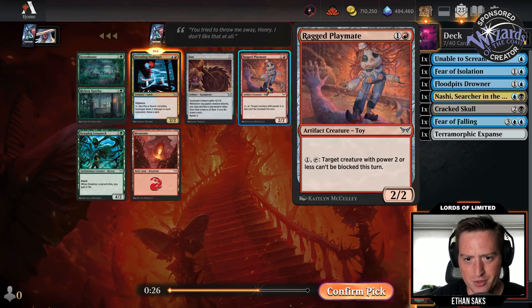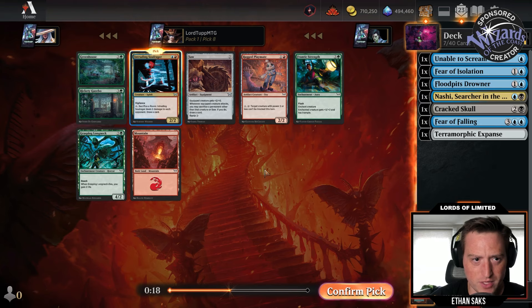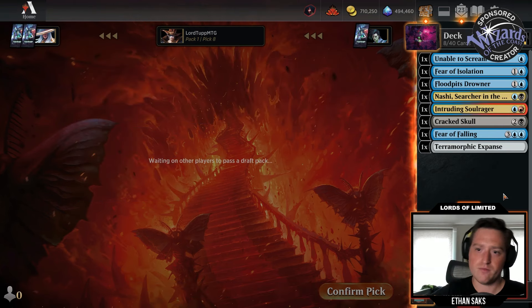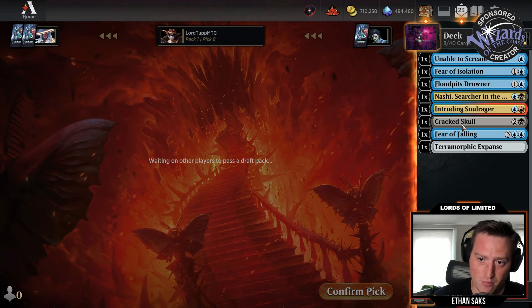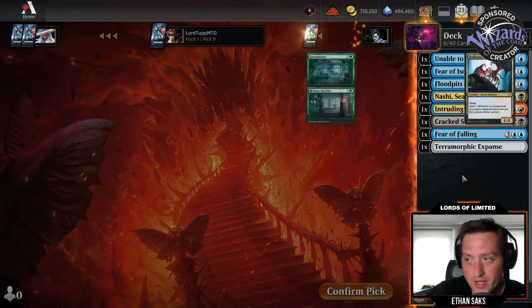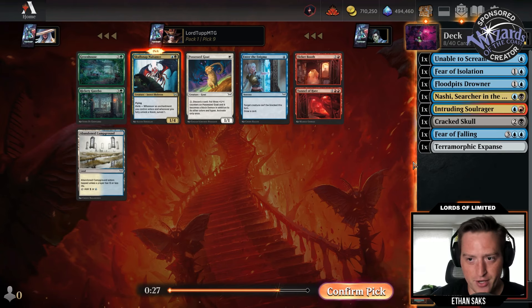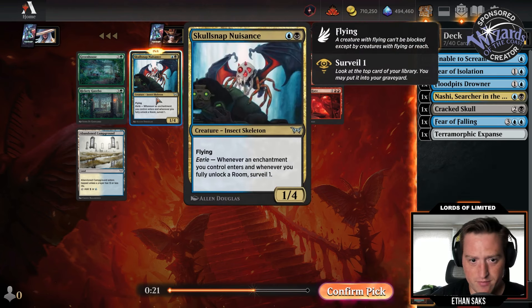A Ragged Playmate — two mana two-two, target reach creature with power two or less can't be blocked this turn. Not crazy about Saw or Grasping Long Neck, so we'll take the Soul Rager here. If that rooms rare wheels I might pivot. I think there's a lot of archetype bleed — you could just be Grixis rooms enchantments. Skull Snap Nuisance wheels — that makes me feel a lot better about just trying to be straight blue-black.